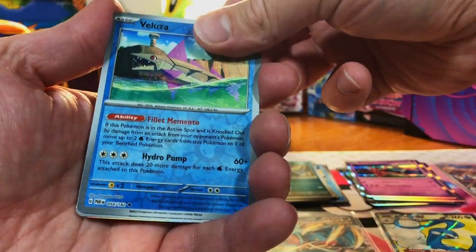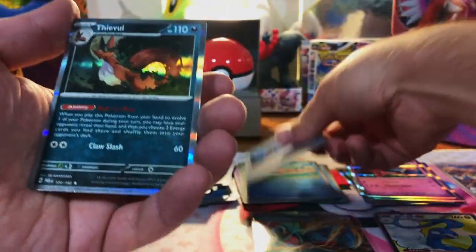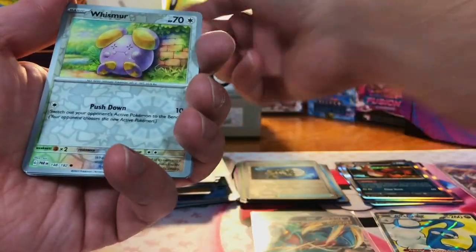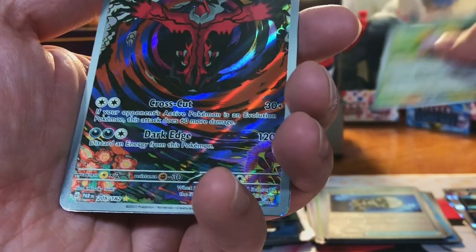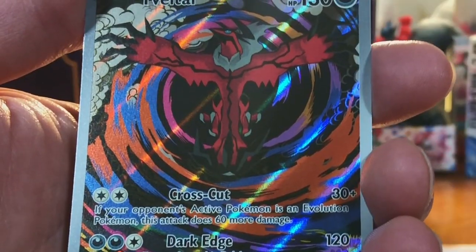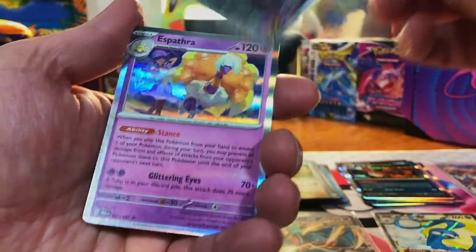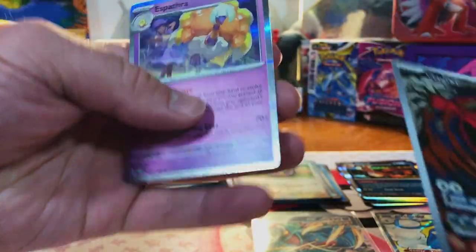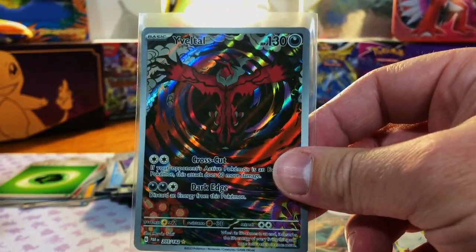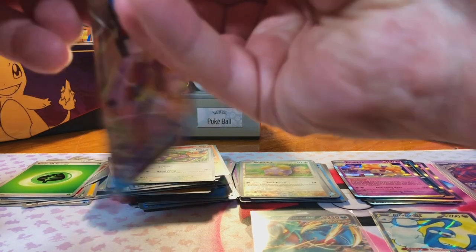We got a Veluza, Countercatcher and Thievul. Whismur. Yveltal illustration rare — that is a nice card. And then Espathra Hollow. Look at that. Give this video a like if you're loving these new illustration rares.